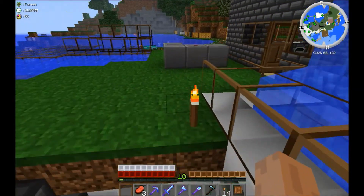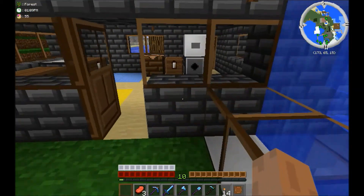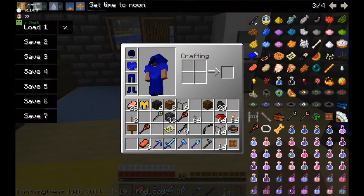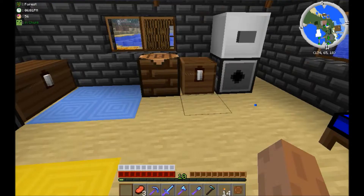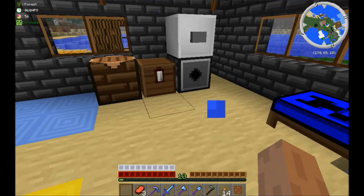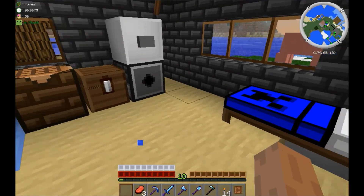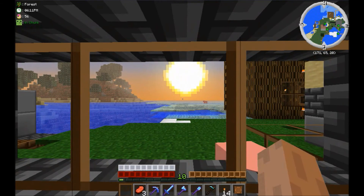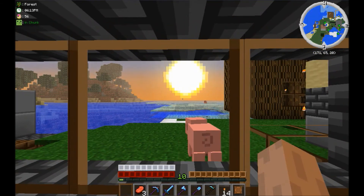That's pretty much it — my nice little house. Can also change the time and day, as you see in the top left corner. As soon as I click set, the time changes. It's day 56, I'm in the forest. In chunk 56, 6:04 p.m., in the forest. Now it's time to watch the lovely sunset. I'll see you.